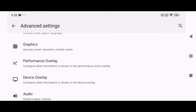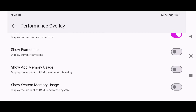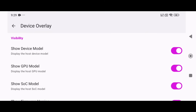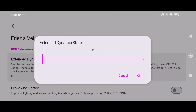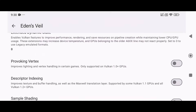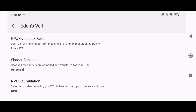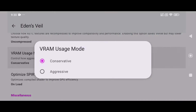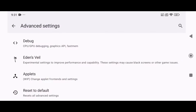They've added a powerful new feature: the Performance Overlay. This overlay lets you monitor game performance in real time. Options include background transparency, position on screen, battery temperature, FPS counter, and more. Another device-specific overlay was also added, but it's still under testing. Now let's talk about the crown jewel — Eden's Veil. This is a brand new experimental settings panel, and it's a total game changer for power users. Although it's still under development and some features don't work properly yet, the available settings are impressive, including extended dynamic state, provoking vertex, frame pacing, LRU cache management, GPU overclocking, VRAM usage modes, and memory layout options. With Eden's Veil, you now have precision control over performance like never before on mobile.